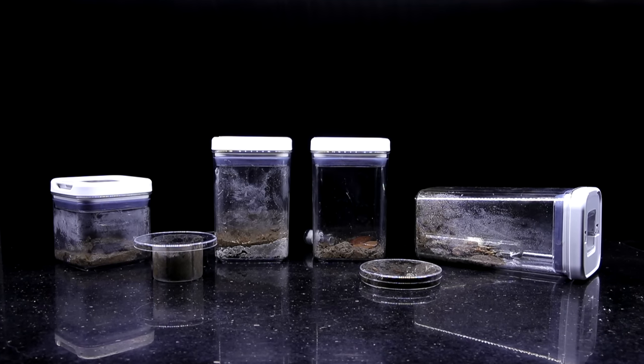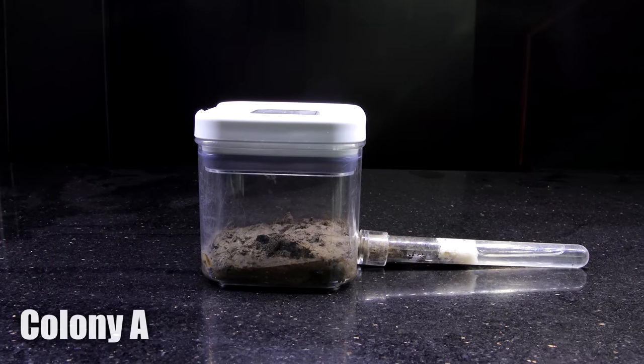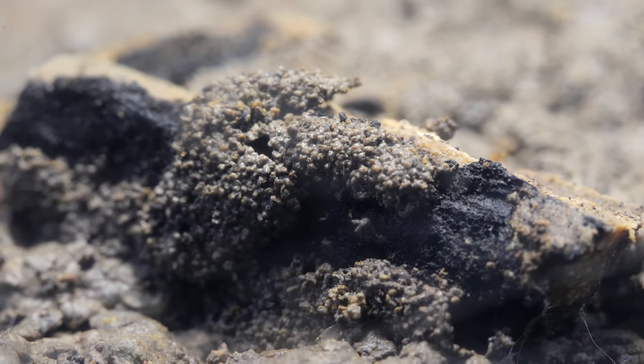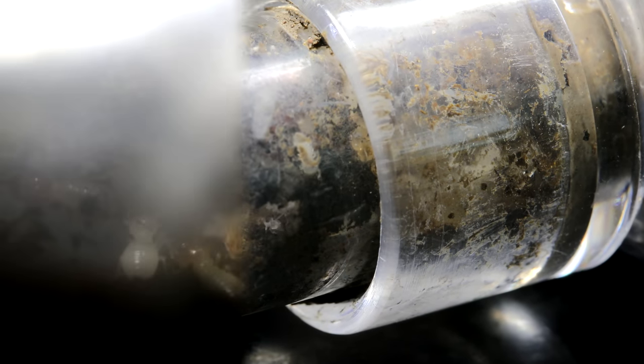Here's a third colony that I noticed was also on their fungus comb building journey — Colony A. This colony showed evidence of foraging for the wood piece I placed into their enclosure, and last week I couldn't exactly see into their test tube. But this week, as I was reviewing footage, I did spot that Colony A had also begun their pillar of life. Not sure if I see brown or white buds in there, but I do definitely see some kind of poop structure, which was amazing — especially because we discovered that these termites have mites. Not sure if they're a dangerous parasitic kind, but it doesn't seem to have hindered the colony from successfully making it to this fungus comb building stage.